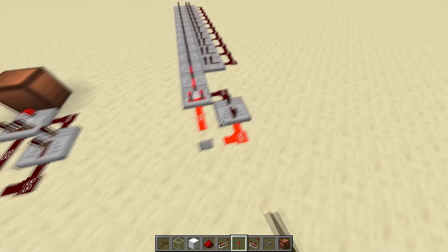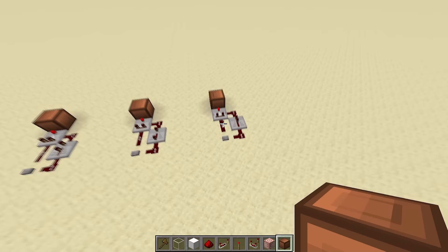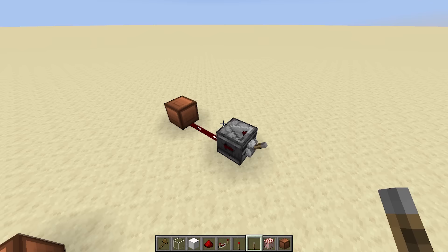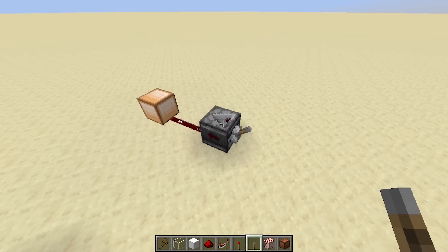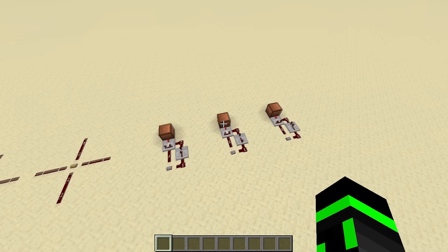The one downside to this design is that you can't use it to generate a 1-tick pulse — it simply won't give an output. The reason gets pretty technical, but it's basically because of how comparators update themselves. In my opinion, you shouldn't be using 1-tick pulses anyway because they tend to cause issues. But if you absolutely need a 1-tick pulse, the easiest way to do it is with observers. Observers output a 1-tick pulse whenever they receive a block update in the back. Anyway, whenever I make pulse generators, this comparator setup is my go-to. Of course, there are still many different designs as well, especially using observers, pistons, and droppers, and I'll leave those in the world download if you're interested.